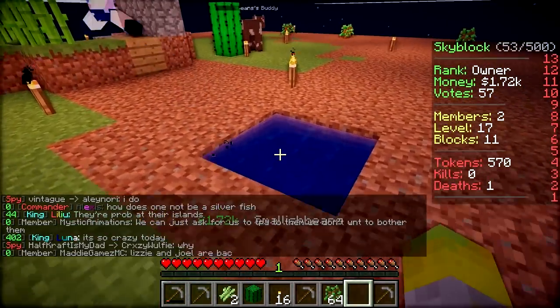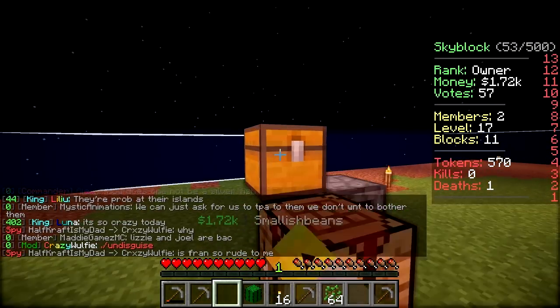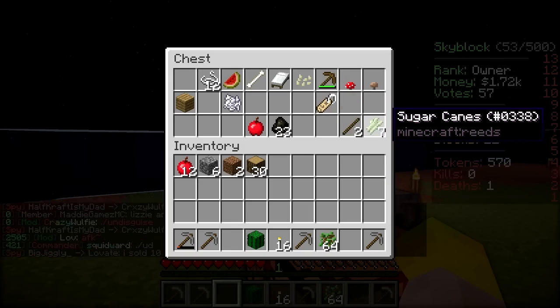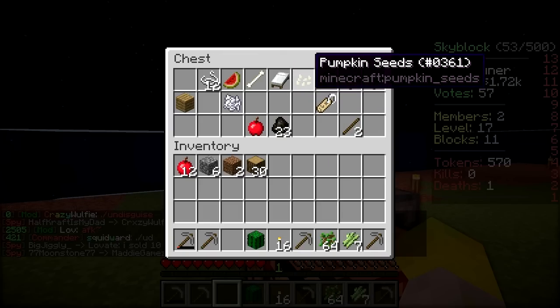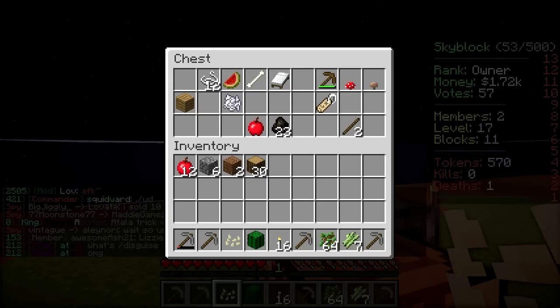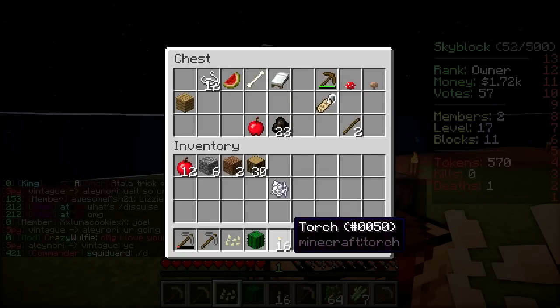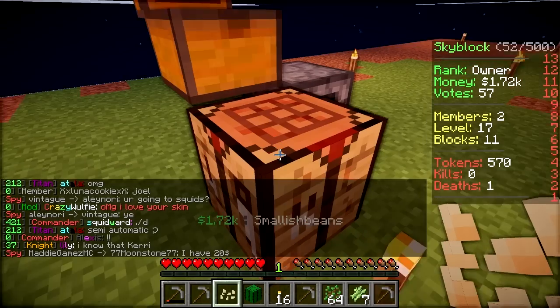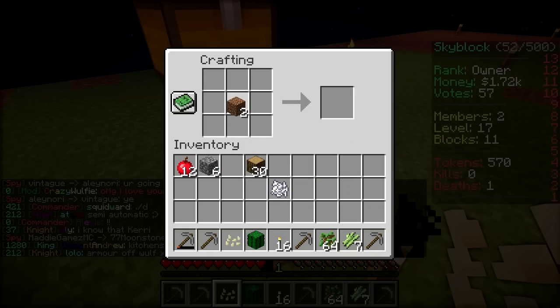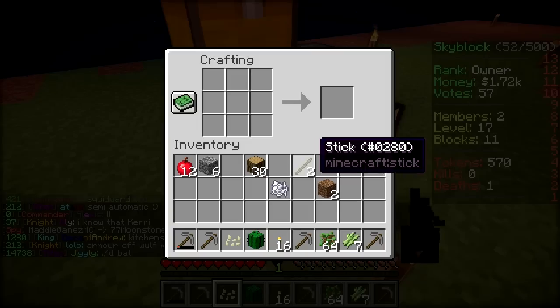Bam, there we go - we're in business. Let's get that sugar cane on the go, we're gonna start farming some crops as well. That's my man. Do you have any seeds? There doesn't seem to be any seeds in the chest. If we get bones, we can use bone meal, make grass, get seeds from it. We've already got some bone meal in the chest.